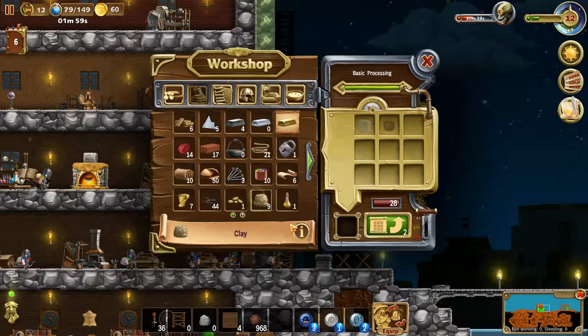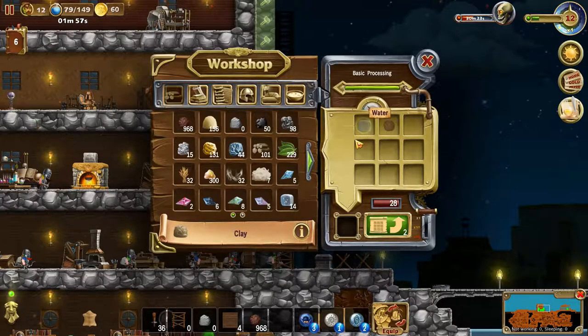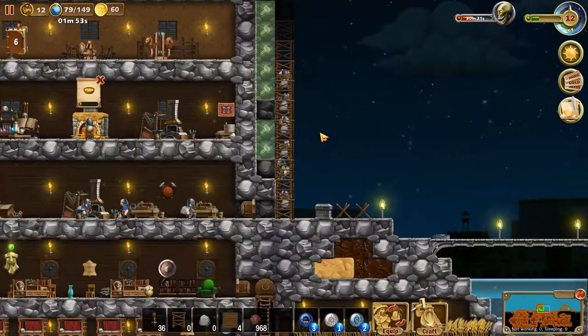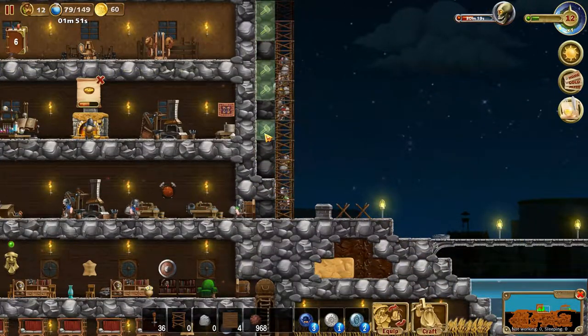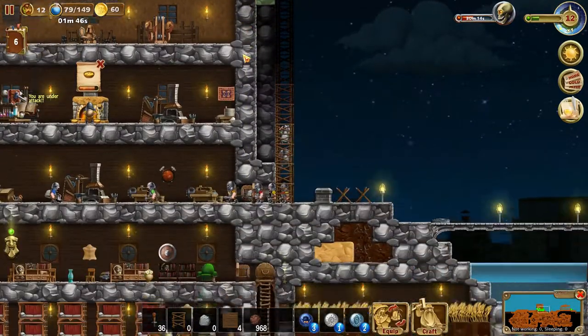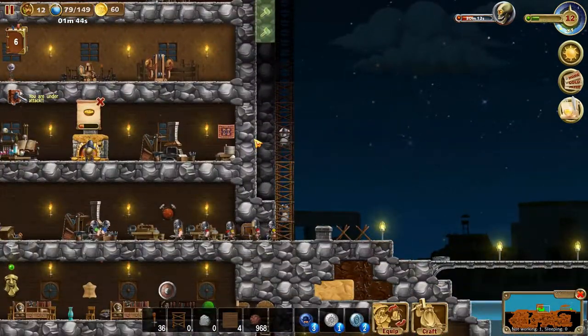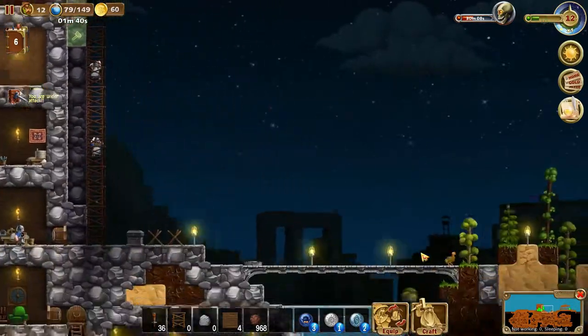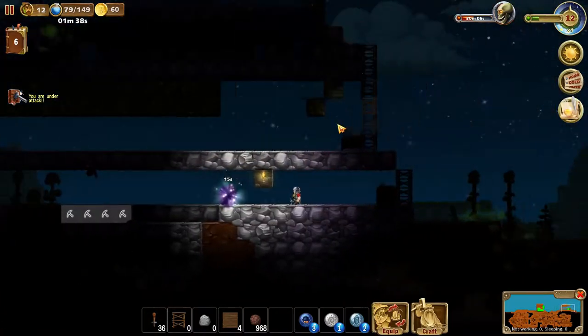Also, we need clay, which requires water. How much water do we have? We have 14. That has to be crafted though — 1, 2, 3, 4, 5, 6, 7, 8, 9, 10, 11, 12, 13, 14, 15 — we have just enough for both sides actually.